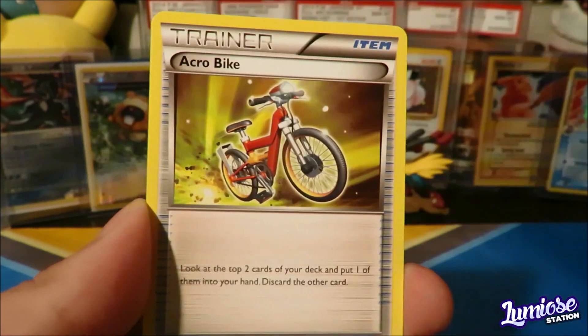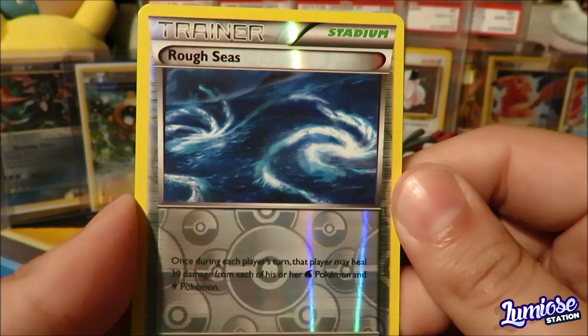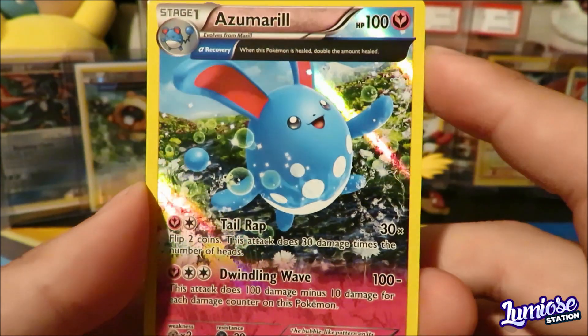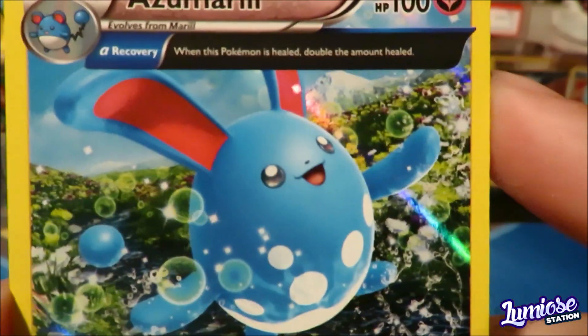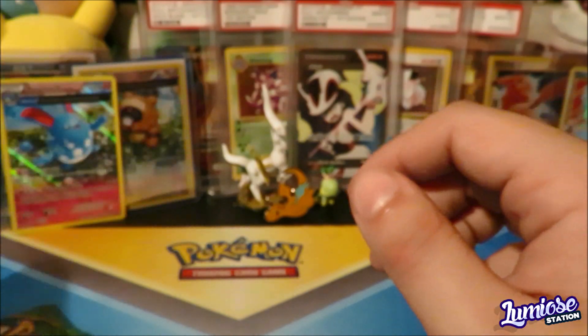Archie's Ace in the Hole. We got a Masquerain. Acrobike. Reverse Rough Seas — does not look like a storm I'd want to be in. And the rare is an Azumarill Ancient Trait Holo. That is a beauty right there. Check that out — that is a beautiful, beautiful, beautiful card. Azumarill, nice and powerful Ancient Trait. Put you next to the Bidoof right back there. We still have two more packs to open.